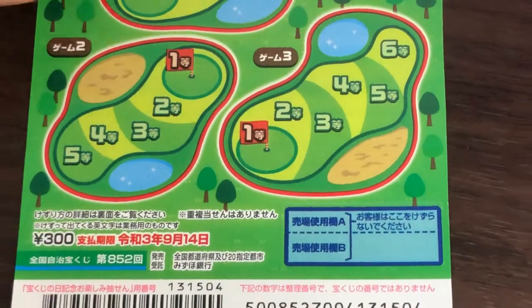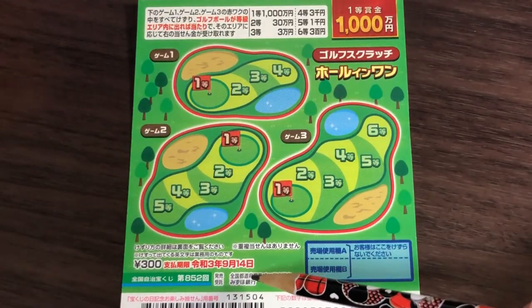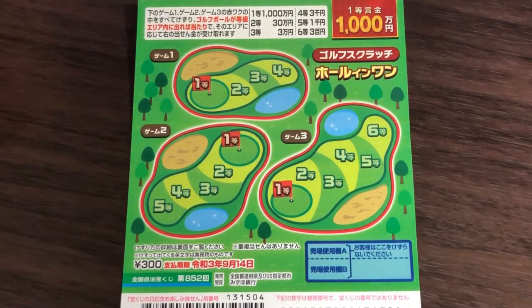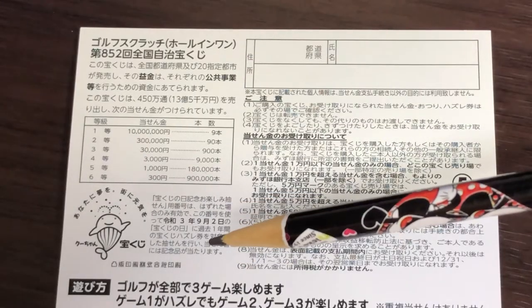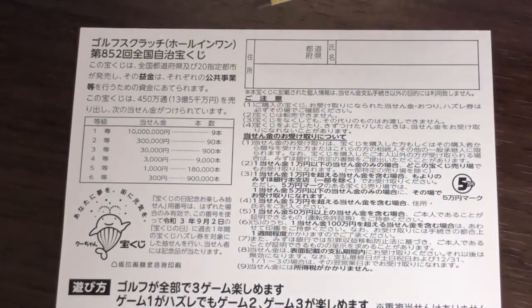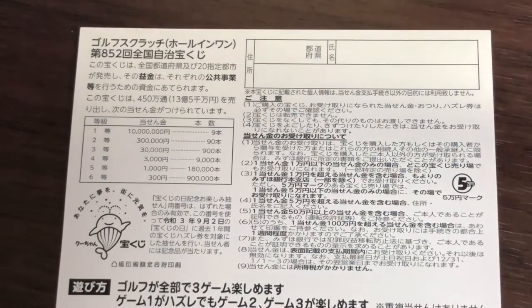Pretty easy, right? You have until September 14th, 2021, Reiwa 3 to claim your prize. Don't scratch here. On the back, there's a breakdown of the prizes and the rules in Japanese. If you happen to win the first prize, you'll need to fill in your prefecture, your full name, and your address in Japan. All winnings are tax-free in Japan. I've got one ticket, so wish me luck.